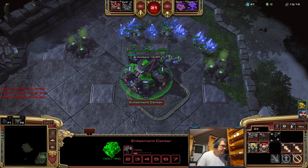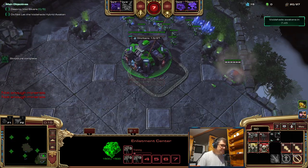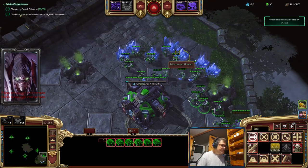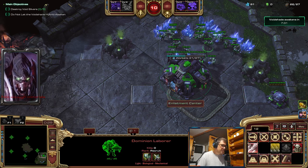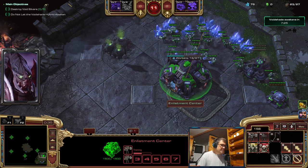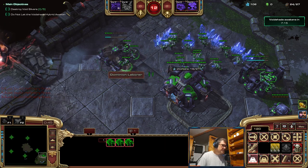Okay guys, here we are CXL co-op again, and this time we have a really really bad mutator because it was enhanced — it's nuclear plus, a modified going nuclear mutator. It's far worse than nuclear annihilation. If you didn't check that out yet, check it out — that's when orbital strikes are modified to actually hit as nukes.